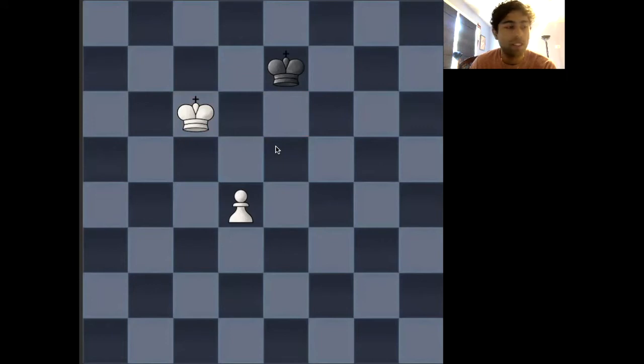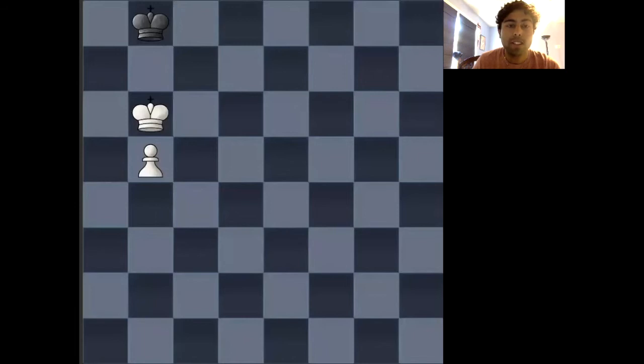And so we're going to see this as well in the next position right here. In this position, you can see that white has control of key squares c6, b6, a6, and is also exerting key influence over a7, b7, and c7. So no matter whose move it is in this position, white will win the game.